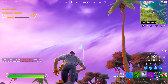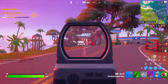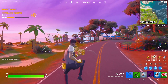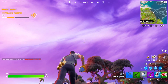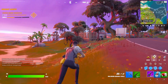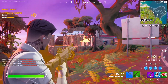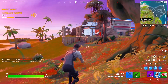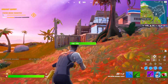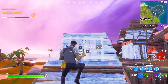The winner of chapter two season two is Midas — the tier 100 skin from the chapter two season two battle pass. It takes the place as the number one skin in chapter two season two. It's one of the best male outfits in the game — such a really cool design. The styles, I'm not the biggest fan of; I like the original style the best. But it's an awesome skin and I think it's one of the best skins in the game, and definitely the best skin of chapter two season two.